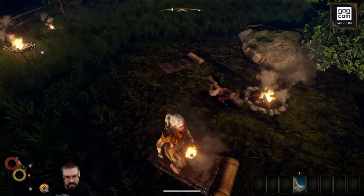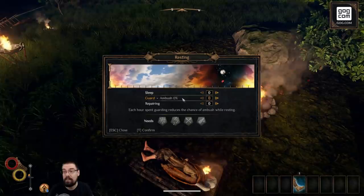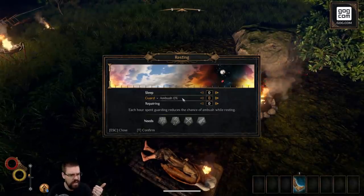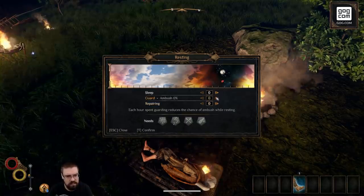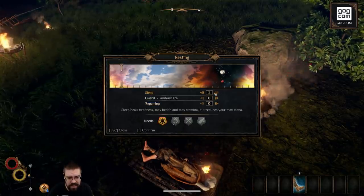Okay, so we're going to sleep here — use improvised bedroll. When can you play this? In 10 minutes — it comes out in 10 minutes. It's on Steam. Let's do an hour of sleep. I don't really need anything. The fire's already going, so we're fine.